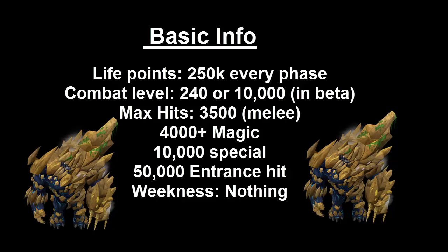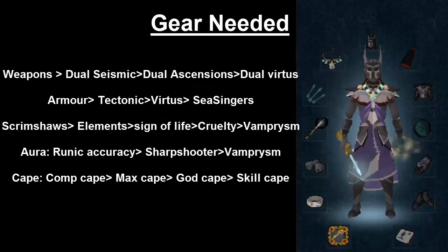Now let's move on to the gear you will need at Virago. I would recommend Dual Seismics, Dual Ascension, or Dual Virtus, as they are the 3 best to use. If you are maging, I would suggest you bring debuffs, and if you are ranging, I'd suggest you bring heals. This would help the players out a lot, and debuffs on the last phase help a lot to push it back.